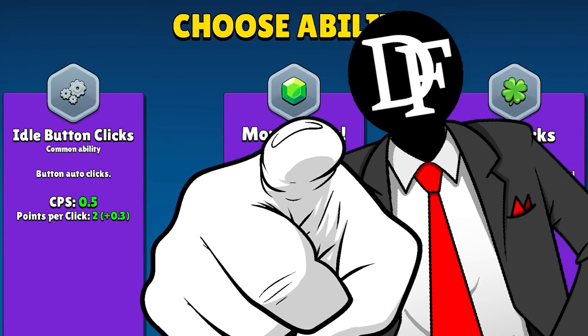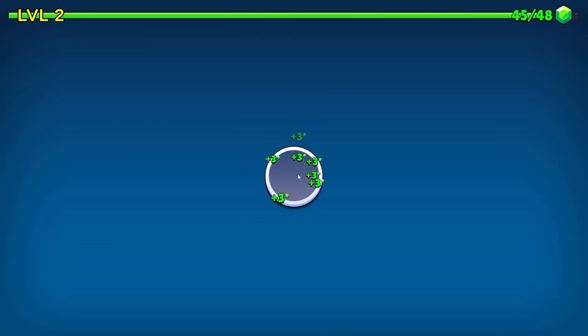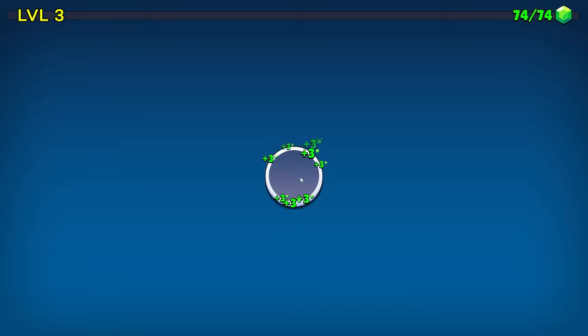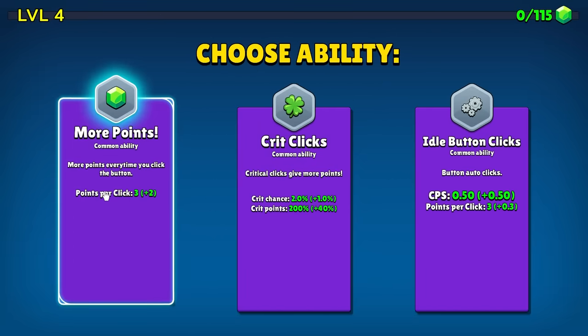You keep clicking until you pass out. And since we do love clicking a lot, we're gonna get 2 points per click. Now we're 3 per click, and off we go. I do also like making passive income — CPS 0.5 — probably means coins per second in the background, so now I don't really have to do anything at all, except click.